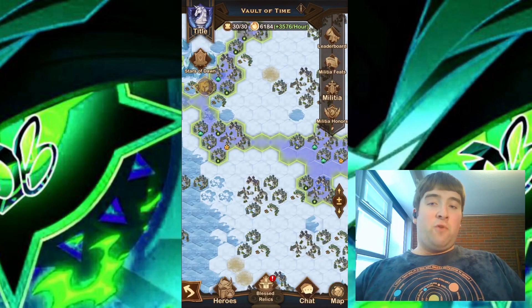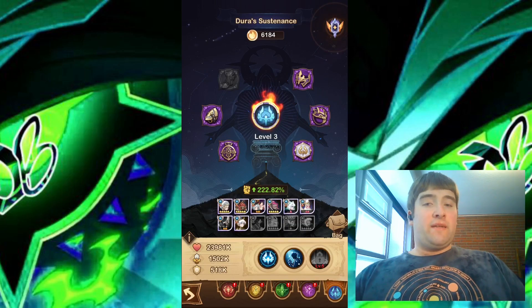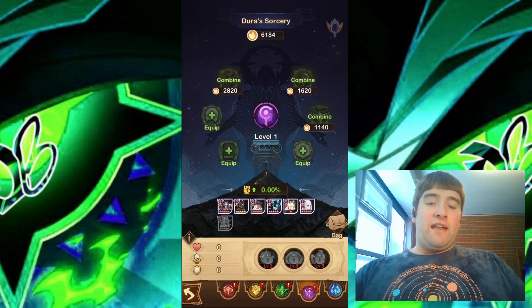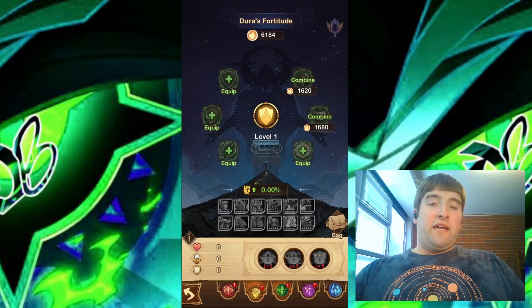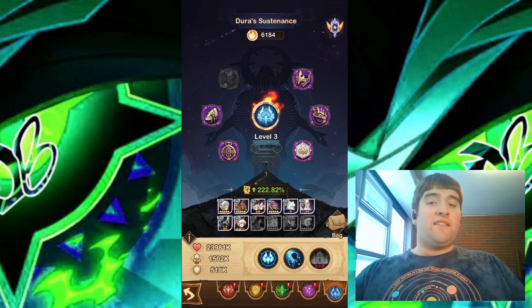The next tip is for before you even start: find out which class you want to play. The most optimal way to play the Abyssal Expedition is to choose one class and level up only that class. If you split your resources evenly among multiple classes, you will not make as much progression, so I'd definitely recommend choosing one class and sticking with it.